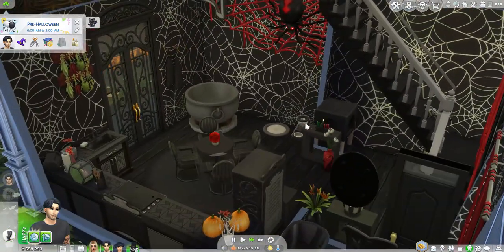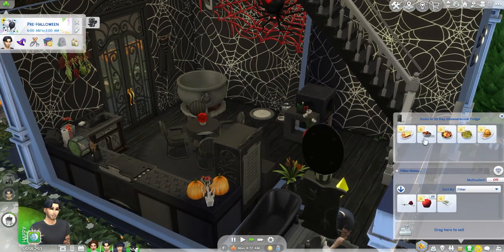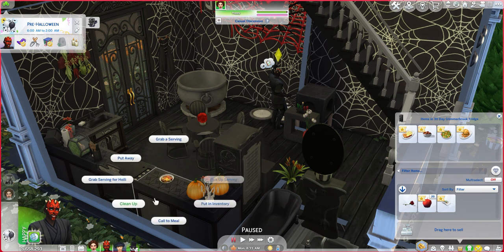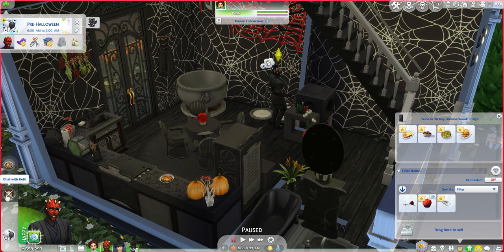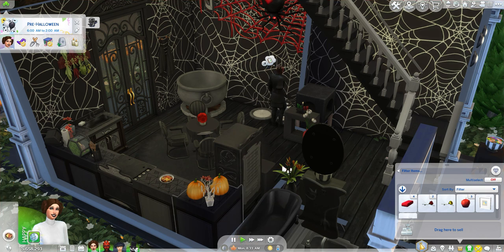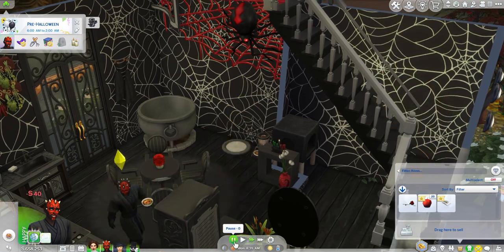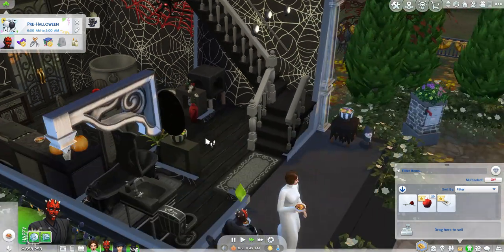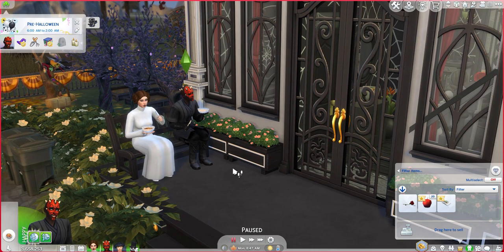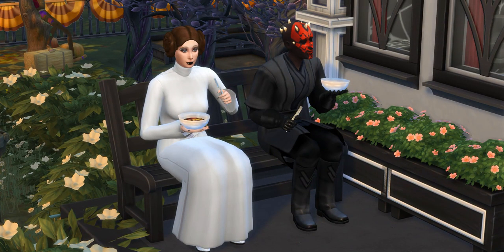We also need to give the cat food — let's go ahead and fill that. Then we can open the fridge. I'm thinking fruit salad for breakfast. Let's grab a serving. Instead of chatting with each other, how about you come grab a serving? Y'all can sit together and eat breakfast. That timing worked out perfectly. Why aren't y'all sitting at the dining room table — you're sitting outside? I know the weather's nice, but there was a whole dining room table in the kitchen. But this is a cute moment so I'll take it.